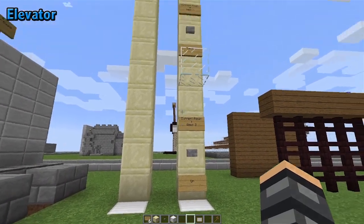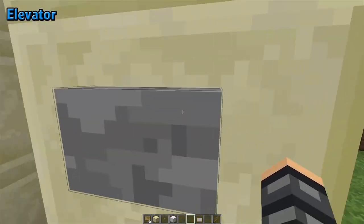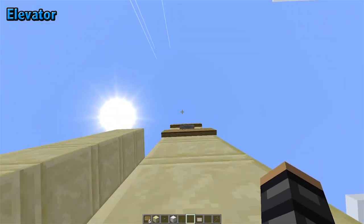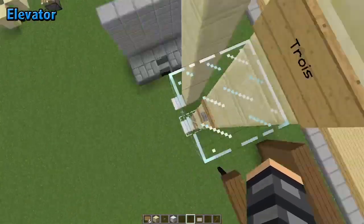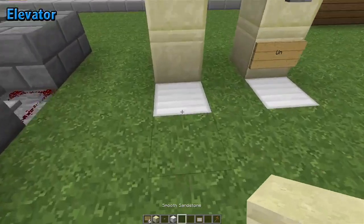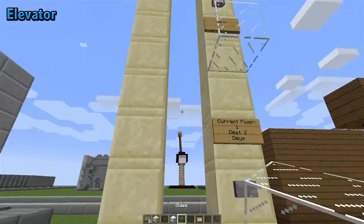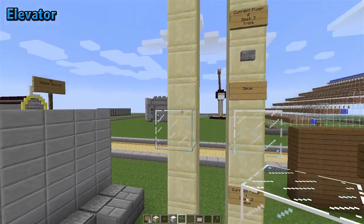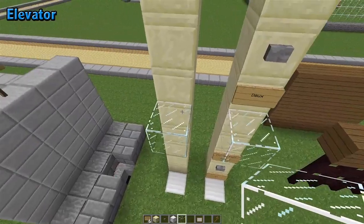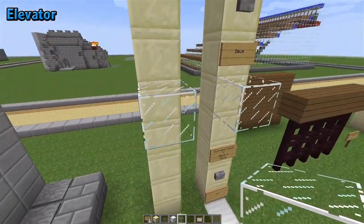Elevators are probably the most practical and widely used part of this plugin. You can easily get from one floor to the second floor to the third floor, smoothly in a straight line. The way you build these is that at the base you must have an iron block at the very bottom. Then at every one of the floors you have to have a glass block — it has to be regular glass. We just had an update where you can put carpet over the glass and it will still work, but you can't use colored glass.